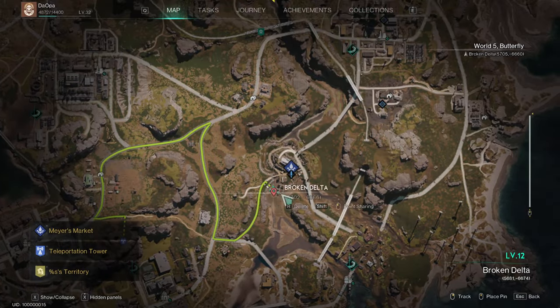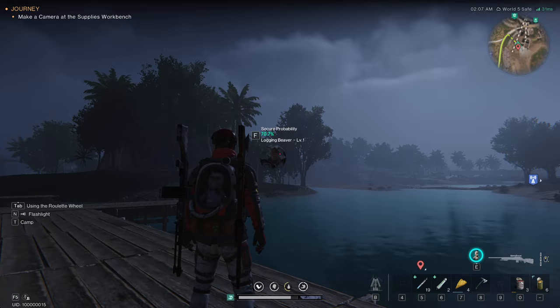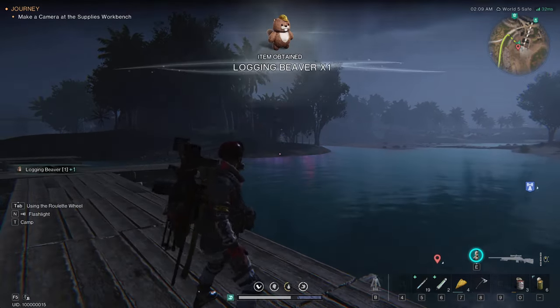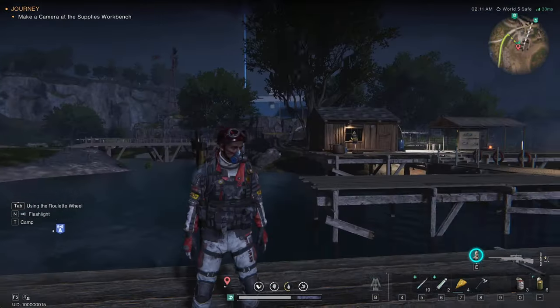If you go over here to this location, a little bit southwest of Meyers Market, floating around here will be the beaver. And that guy helps you chop down wood automatically when you put them in the little container.